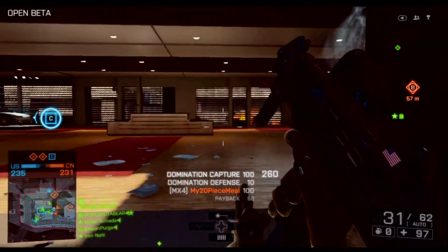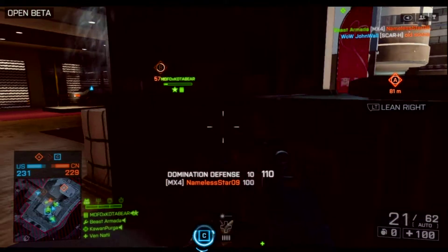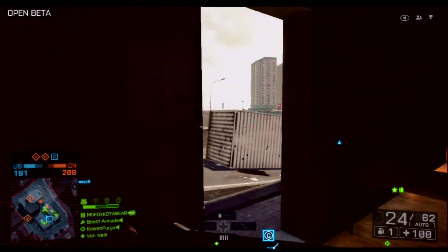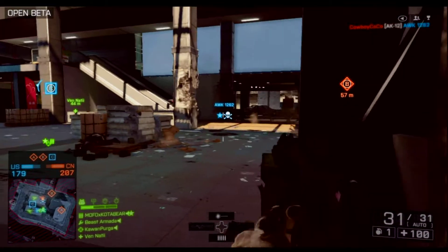Right here is an SMG — I think it's the XM4, I just saw it in the kill feed. This thing drops people really fast at close range, much like you'd expect from an SMG. I like the SMGs in this game, especially this one. It's pretty fun to use.